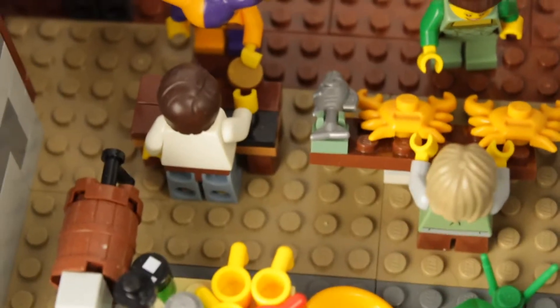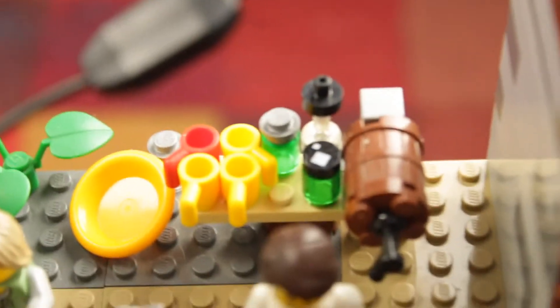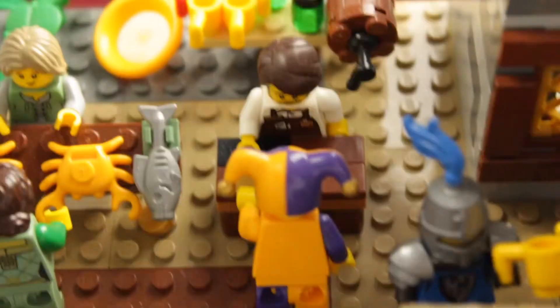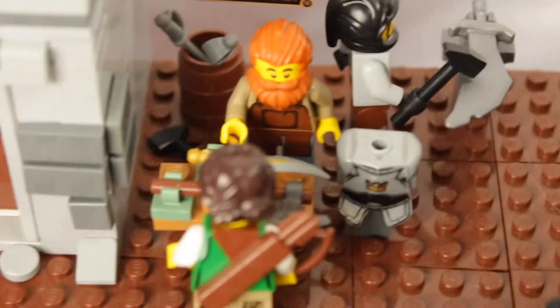I didn't mention this before but we also have the portcullis. Now onto the main bit inside the castle — first up we have these two stands. One is like a fishmonger stand, and then there's a little bar one with a barrel, some glass and stuff — people are buying their drinks, those knights have got some drinks in mugs. On the other side we have a little blacksmith stand with one character serving people and then a guy repairing stuff.